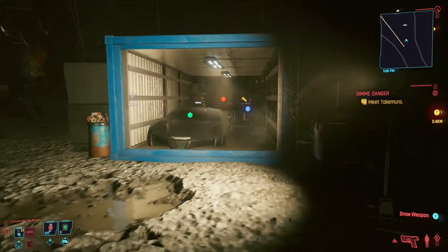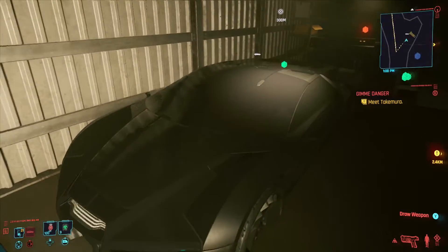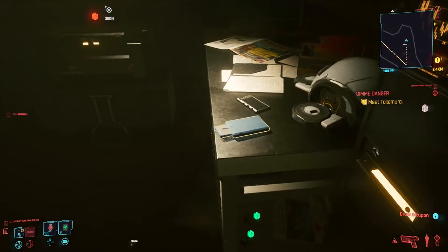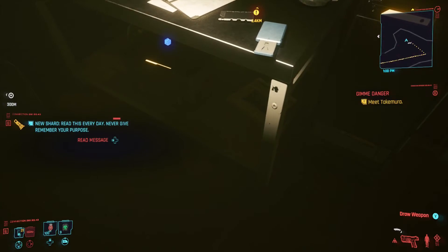If you head yourself to this location on the map in Cyberpunk, you can find yourself an incredibly fast car. Head yourself into this underground tunnel and you will find a blue container with the fast car inside.